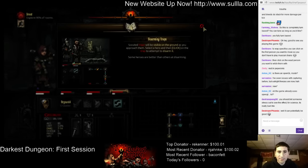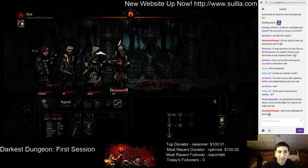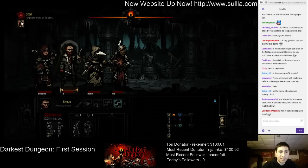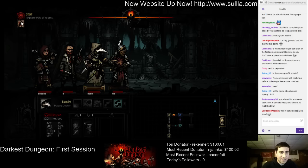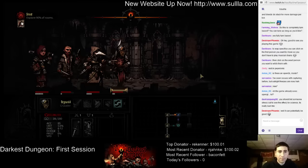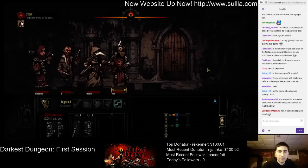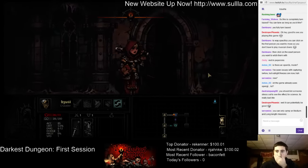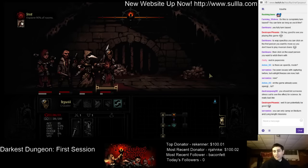Select a hero and click to disarm. You probably would have the best chance to disarm, I'm assuming. Got some stress relief. She's at 63 stress, he's at 40 stress. You can only camp on medium and long - okay. So we're not on the type of mission that we can do that on. Gotcha.